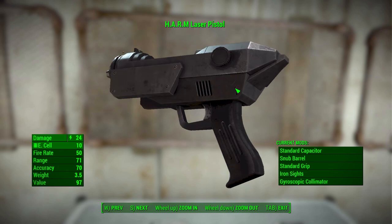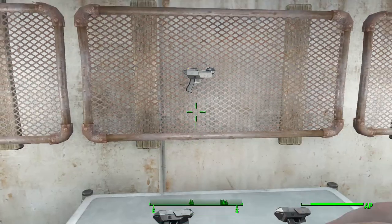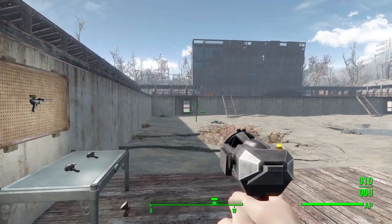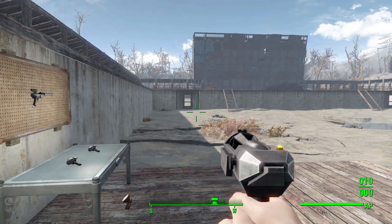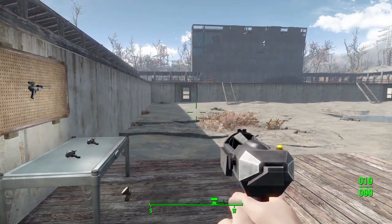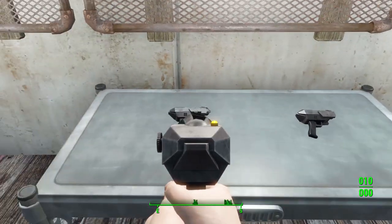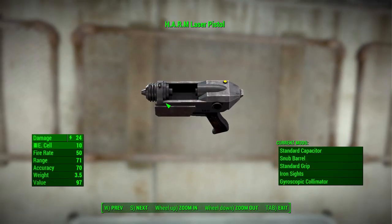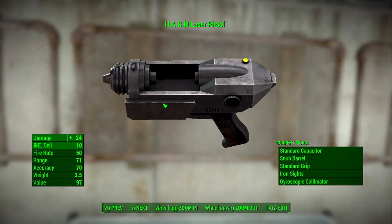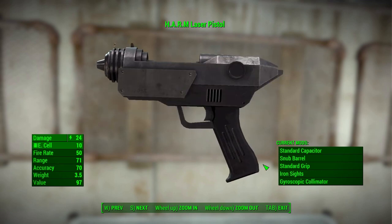You'll notice one oddity if you back out of the Pip-Boy — there's a spinning bit on the sort of top center of the gun. Apparently the only way the mod maker could get that to work was in such a way where it doesn't show up if the gun's on the ground, on a display rack, or in the Pip-Boy, but in your hand it does spin around quite nicely, which is a cool little feature.